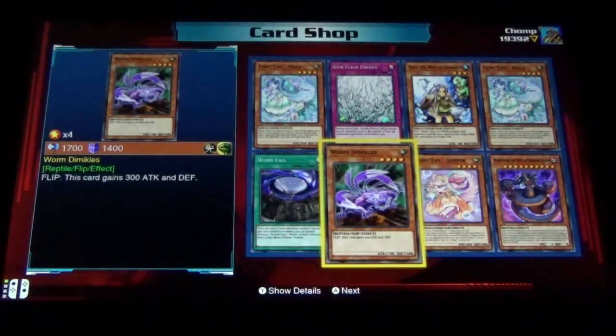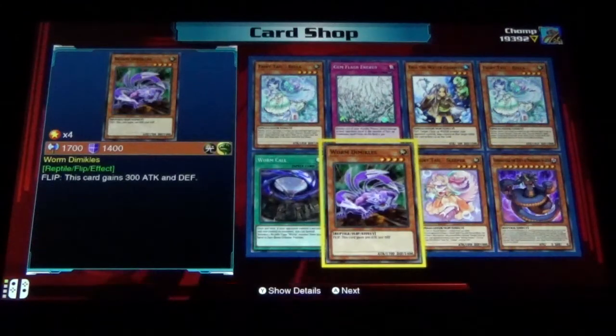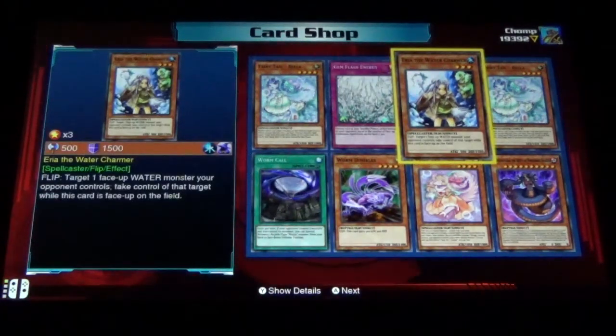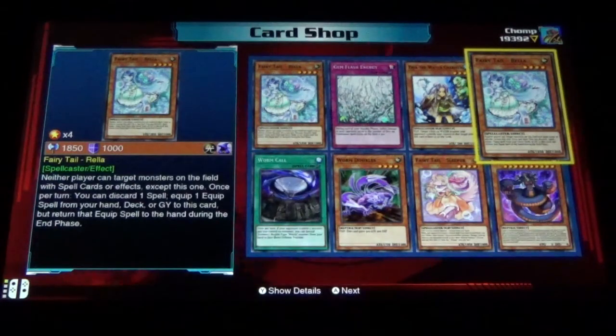Worm Call, Fairy Tail Rela, Gem Flash Energy. He also has a lot of... Crystal Beast! That's it — Crystal Beast. He has pretty much all the Crystal Beast support as well. Why could I not think of the name? Shadow Priestess of Om, Koki Miru Speeder, The Beginning of the End.